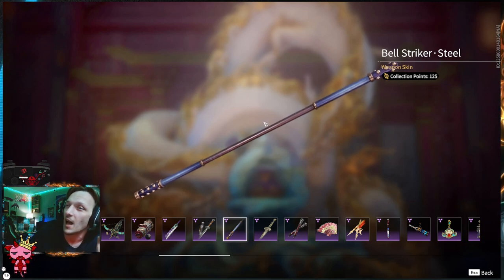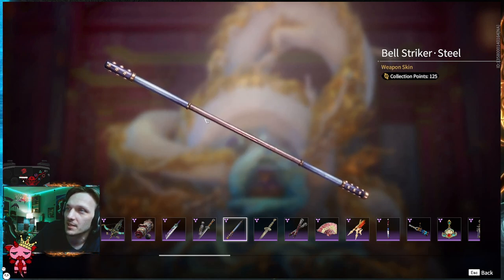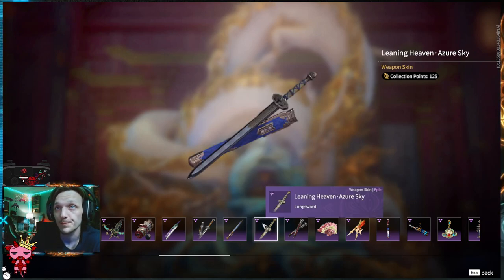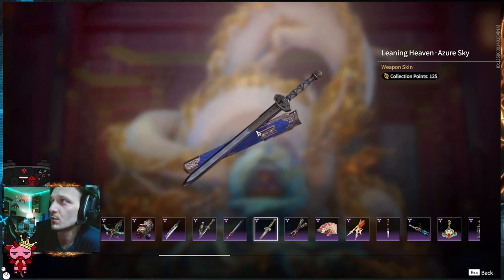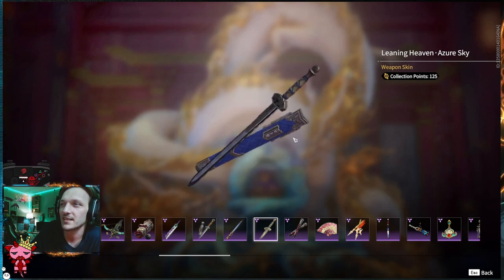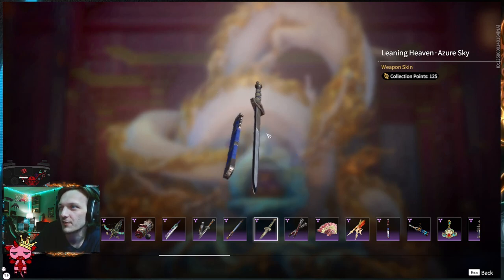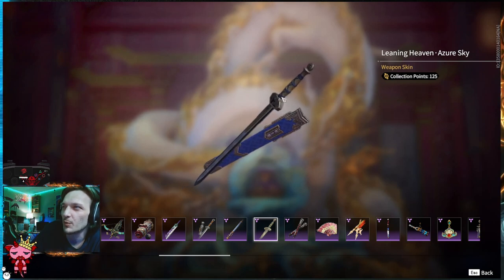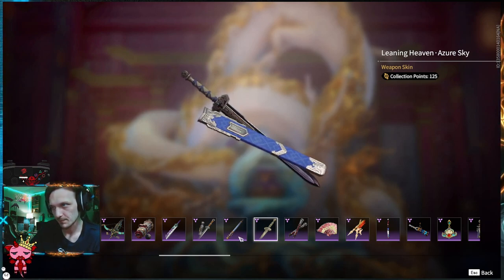Bellstriker Steel — this is a purple toned staff. We've seen this design before, but not with this coloration. If you're going for a purple skin, this is going to fit in and match it, especially if you like staff a lot. Leaning Heaven Azure Sky — the azure is almost bluish with a tint of purple. The blade looks good. The handle does have some of that same dark purple. Great graphics in this game.